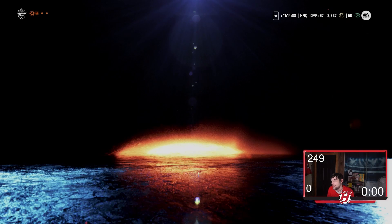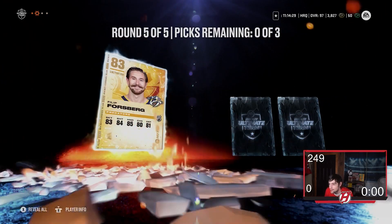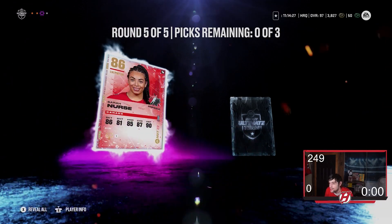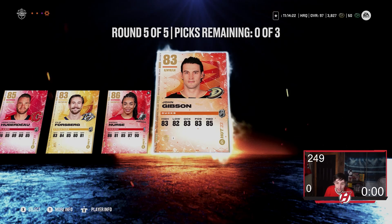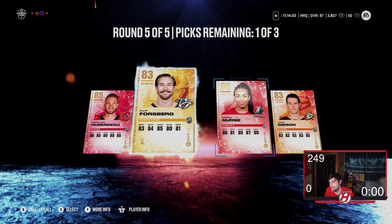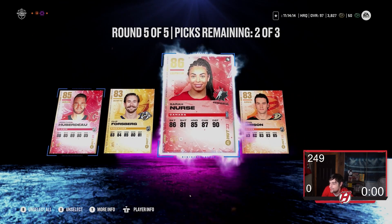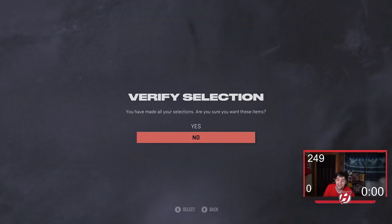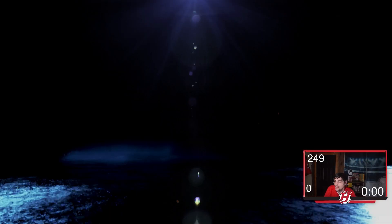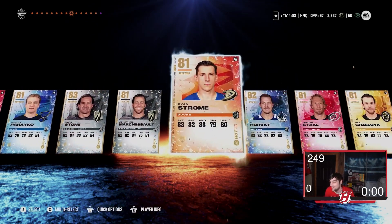Last pack of the pack opening — here we go. The first card is Huberto, second card Forsberg, third card Sarah Nurse, and John Gibson. I expected to definitely not get too much in this final pack, but still, that 98 overall MSP is something else. Overall, those are my packs, but I think you guys can say this pack opening was a very, very successful one — it certainly was for me.